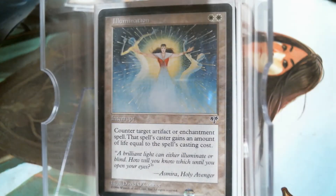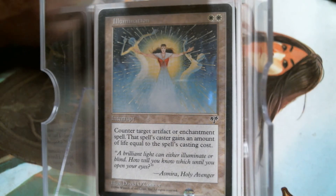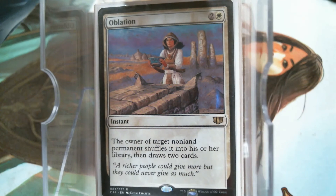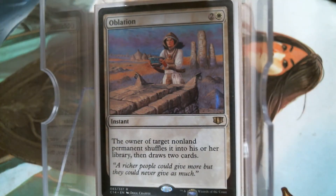Speaking of white counterspells, we actually have one for an artifact or enchantment — yeah, they gain a little bit of life, who cares. I love Illumination because nobody sees it coming; I always loved it back when the color pie had blurred lines. Oblation is also awesome removal because it gets around indestructible. It used to be ridiculous before the tuck rule changed — you could oblate somebody's general and shuffle it into their deck, which was game over for most decks. Now they can just put it back in the command zone, so you use it on combo pieces instead.